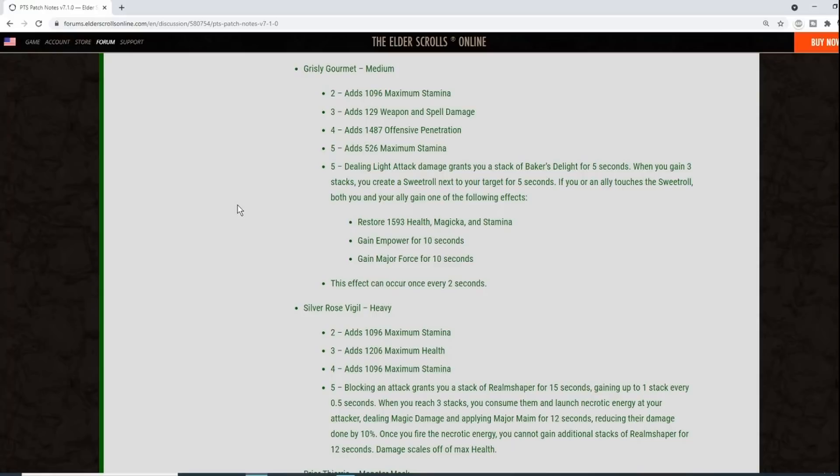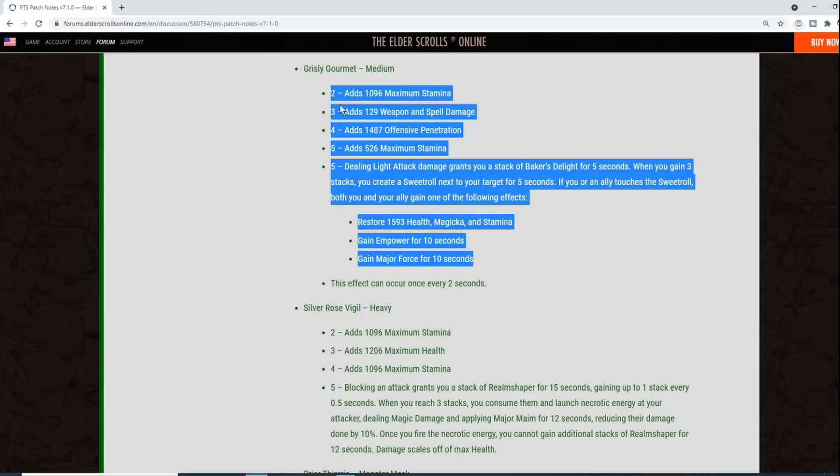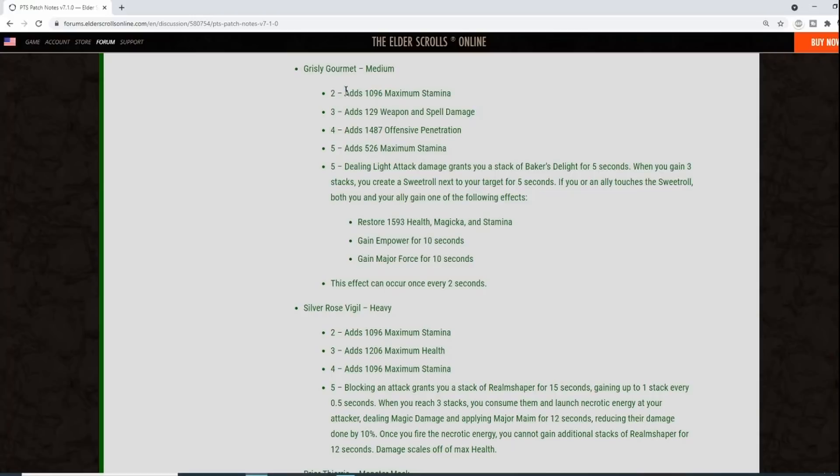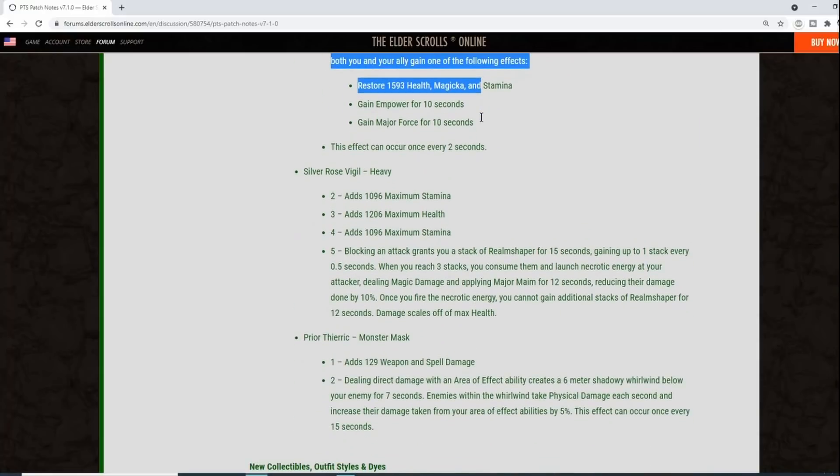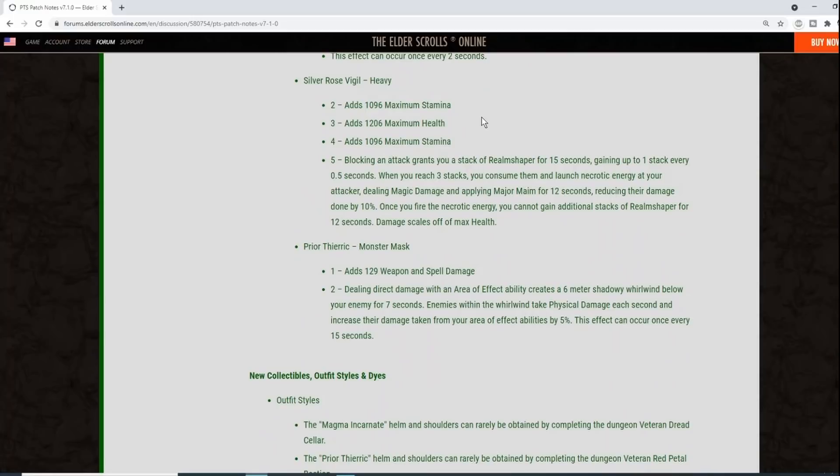If the buffs only apply when the previous one expires — say 10 seconds of Empower followed by 10 seconds of Major Force, then resource returns — holy crap, that's enormous sustain. 1593 of each resource is no joke. This is a very loaded five-piece set: two through four are pure stats, and the five-piece delivers this much utility on top.